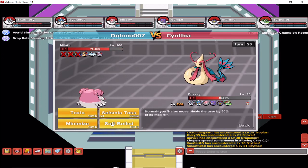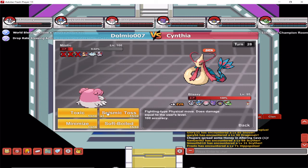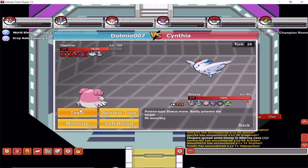Now we've got Milotic — same strategy. Try to use Toxic straight away, because if you fail he might burn you, and once burned you can't apply Toxic. But even in that situation, just keep healing yourself and keep using Seismic Toss. With maxed evasion they'll keep missing you and only hit every now and then.